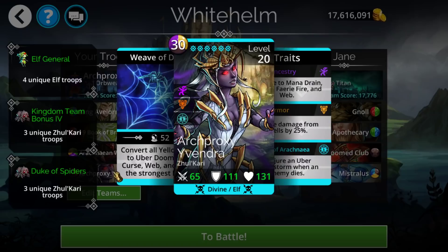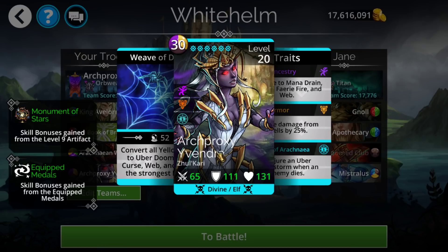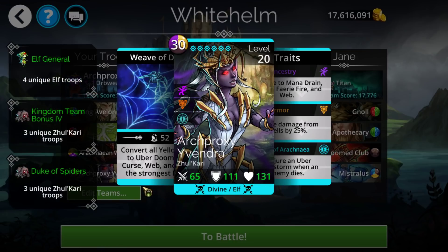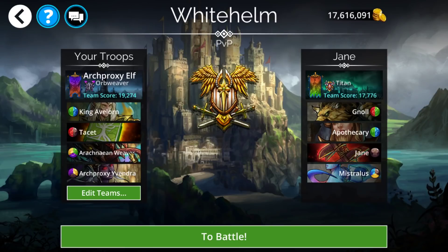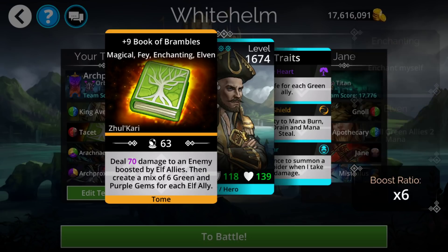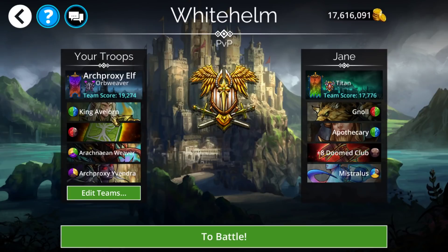Next up is the Elf team. This mythic counts as two pretty relevant types: Divine and Elf. With Divine you could do something like Divine Shabala Quillen for triple skull spam. The 50% mana start from Elf is very useful. You could also do the Orb Weaver, Arachnean Weaver kind of combo — this is a weapon some people might not have, however it's the old carry event week next week, so if you don't have it currently, you can get it next week.